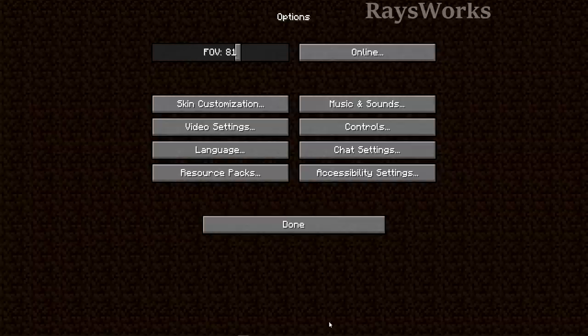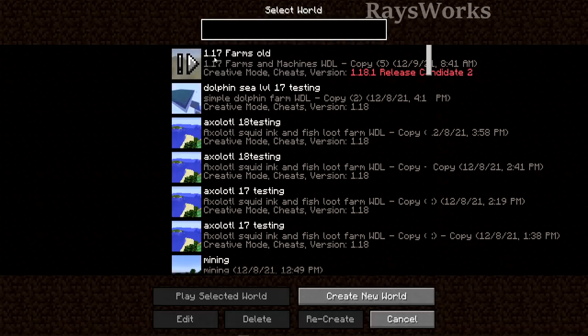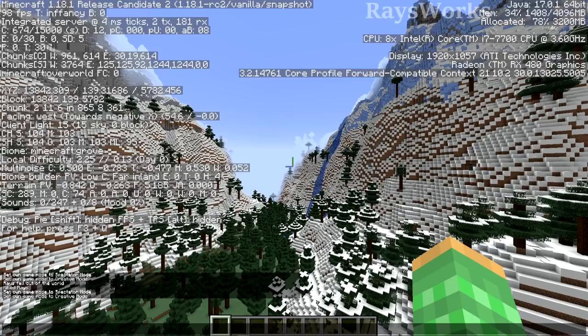There are a lot of features within vanilla video settings you can change to improve gameplay. I know many of you are waiting for Optifine or Sodium, which are mods that help even beyond these tweaks. Also, whenever you're upgrading, make sure to make a backup of your world — if the original doesn't work in the new version, you can always go back to your backup and play it in the older version.